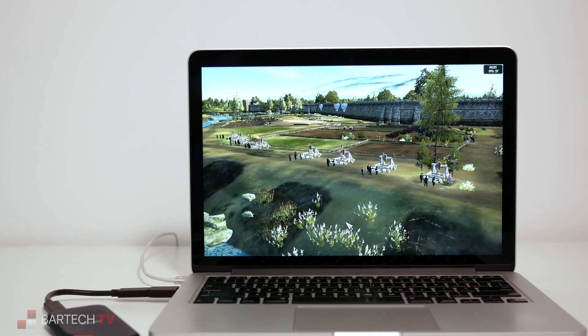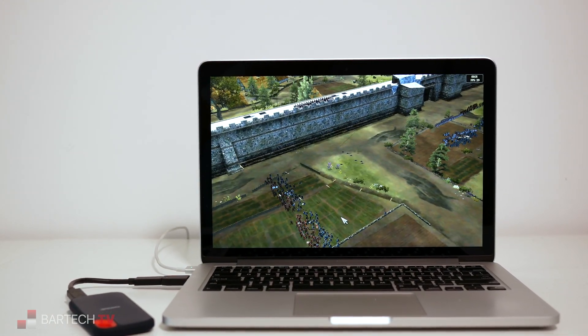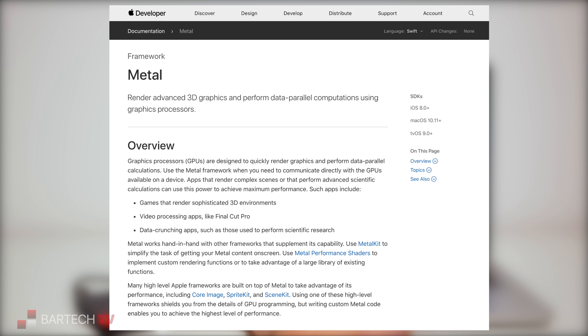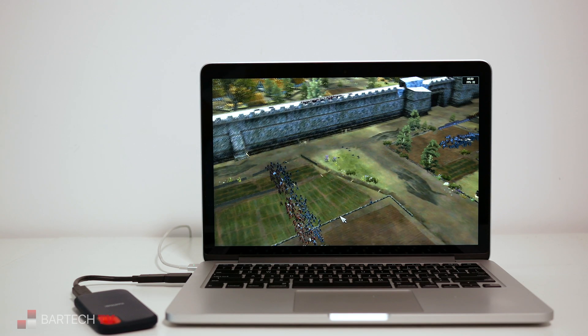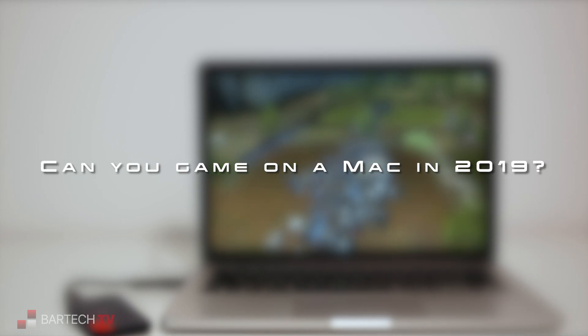For many years, anyone wanting to play games on their Mac has been left with two choices: either accept the reduced performance and reduced choice of games on OS X, or use Bootcamp to install Windows on a separate partition just to use as a game launcher. Apple's new Metal API, announced for macOS in 2015, was specifically designed to remedy this and to replace the old OpenGL API which on Apple was stuck at version 4.1, released all the way back in 2010. So, how does Metal compare to DirectX under Windows in terms of performance? Can you finally game on macOS in 2019?